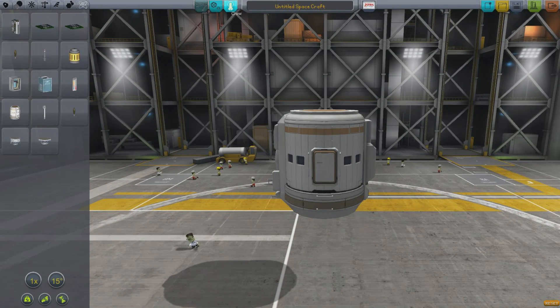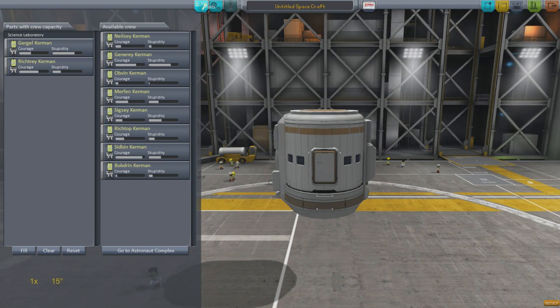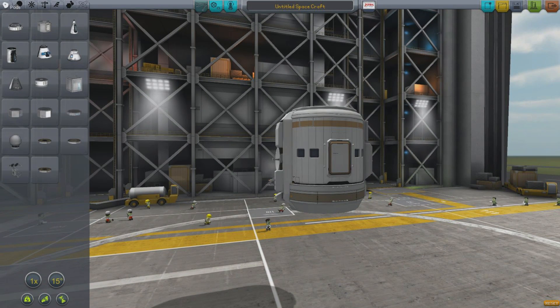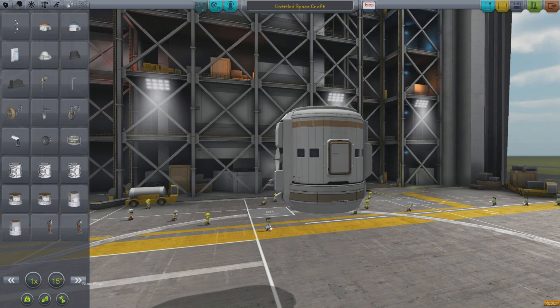It takes a couple of crew — we'll put a couple in there, let's fill that up with Gurgle and Richtree. It needs power, so to power this up we're going to use a nuclear reactor.